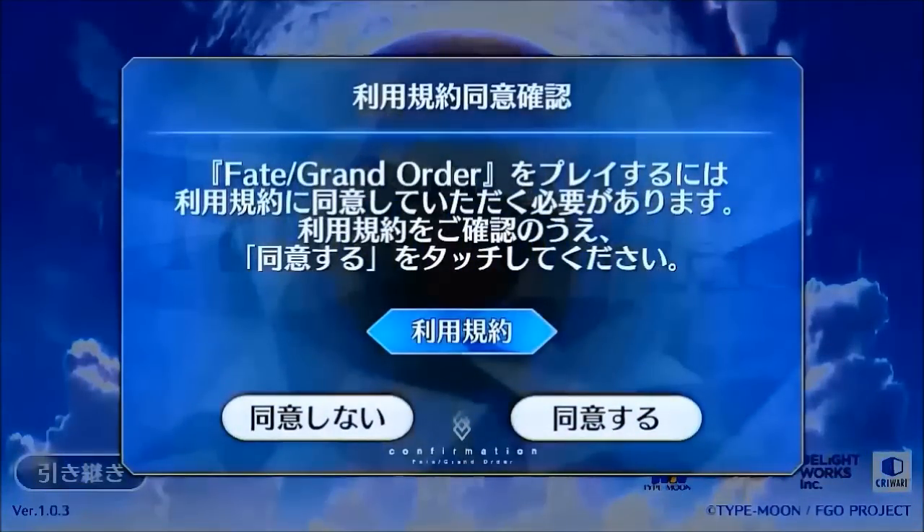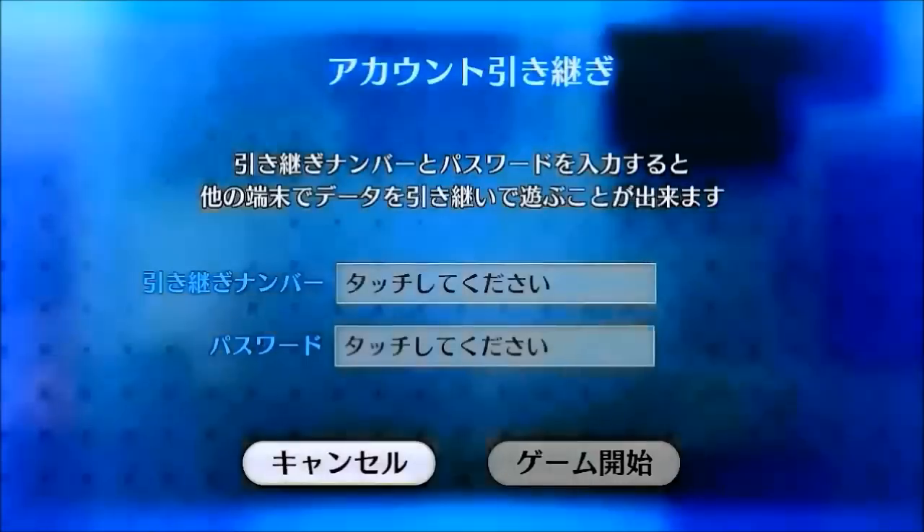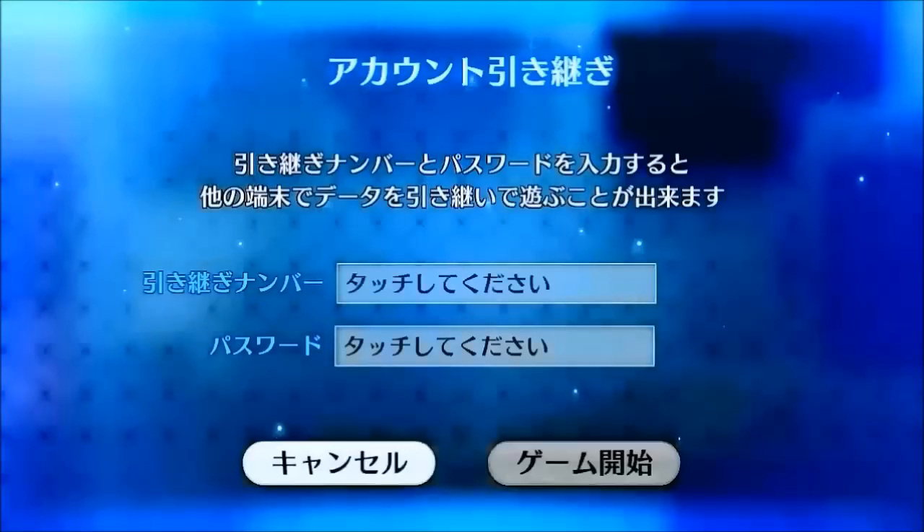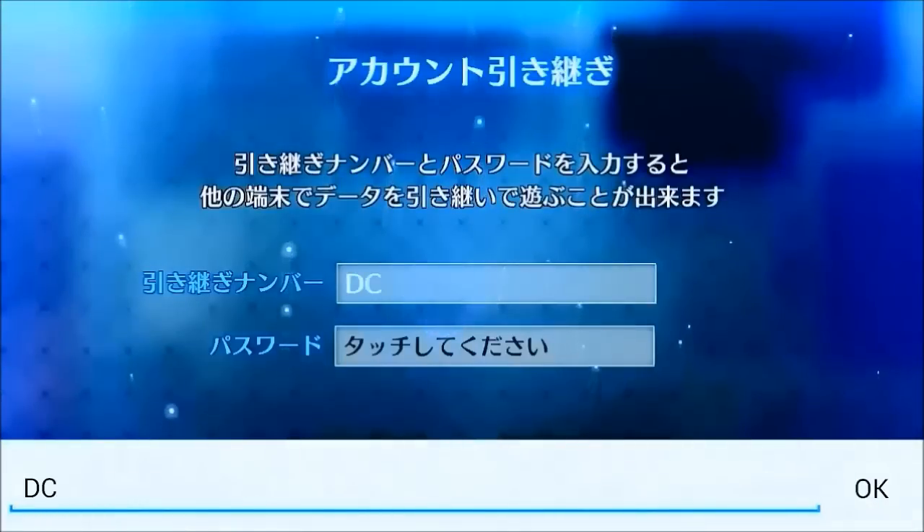All you have to do is accept and enter what you set up earlier in these boxes. The top box is the code, and the box below is the password.